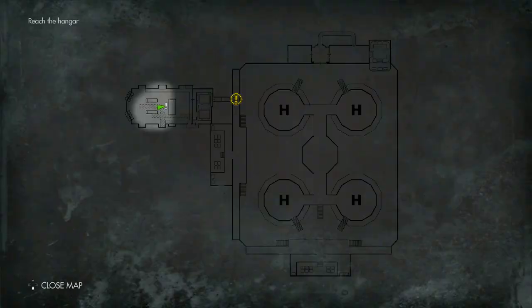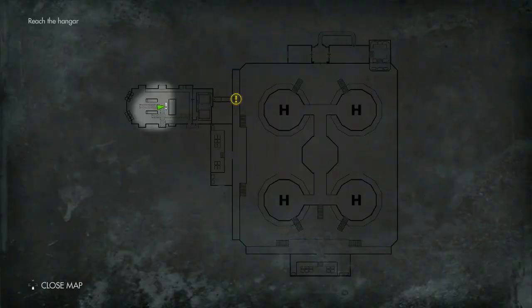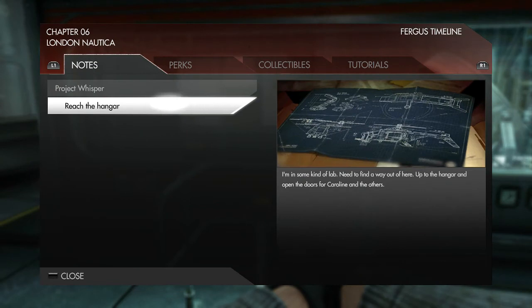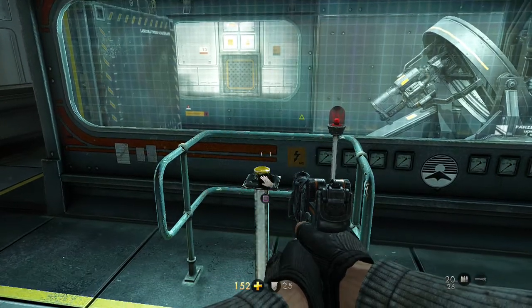Let's have a look at what we need to do. Exclamation mark: reach the hangar. I'm in some kind of lab, but need to find a way out of here, up to the hangar and open the doors for Carolyn and the others.